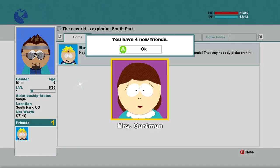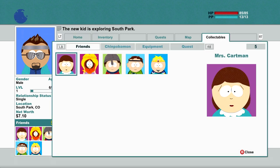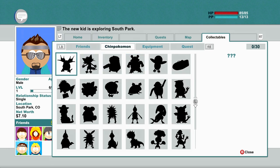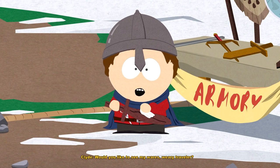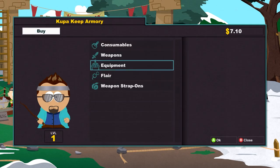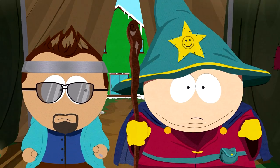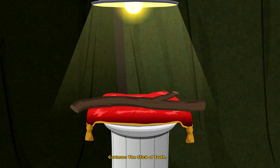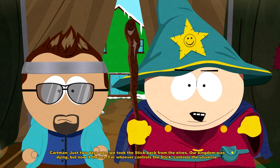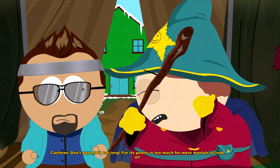Now come inside the war tent and I shall let you see the relic. The relic! Victory — 1 XP. Four new friends — look at all those friends. I restored full health and PP after every battle, that's good. Here it is — the reason why humans and elves are locked in a never-ending war. The relic for which human and elf are willing to die — the Stick of Truth. Oh my god. Just two days ago we took the stick back from the elves. Our kingdom was in danger, but now it thrives. For whoever controls the stick, controls the universe. Don't gaze at it too long, for its power is too much for mere mortals to look at.